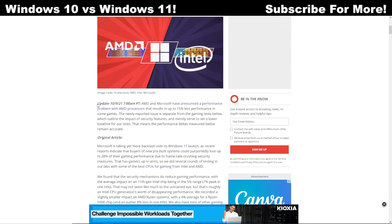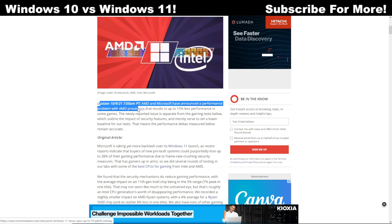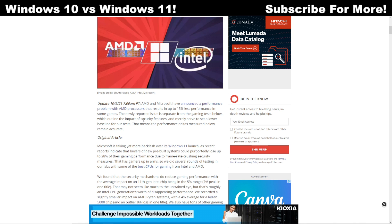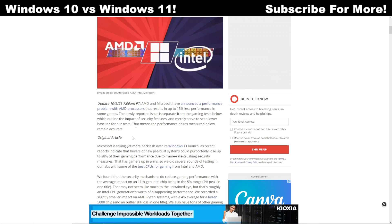Also, as of October 9th, there's an update noting that AMD processors — which is what I have — are receiving 15% less performance in some games. We're not really sure if that includes Fortnite; it looks like it might be affecting some of the newer AAA titles. But it's still dissatisfying seeing that you could lose 15% performance by upgrading your operating system.